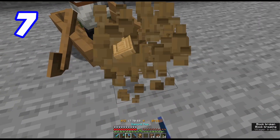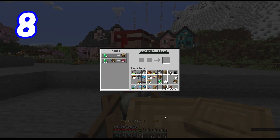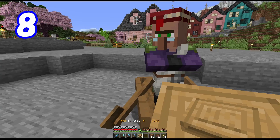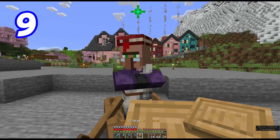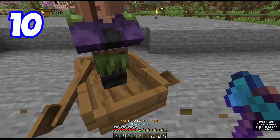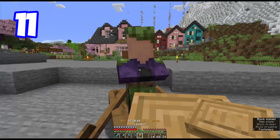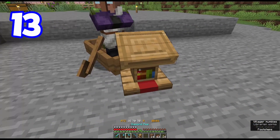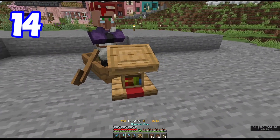Feather Falling 3 — that was tempting. Depth Strider — good price, but I already have it on my boots, so we do not need that right now. We are focused on Mending. Sometimes you get a trade that just sells books — you may get some enchanted books from that trade later, but you always want to get it guaranteed first. Punch — that's for bows, don't need that. Another bookcase trade. Piercing — that is for crossbows, very limited use case. Another bookcase trade — 14 trades in, looks like.